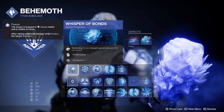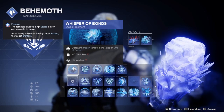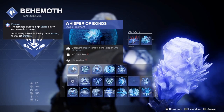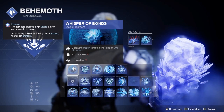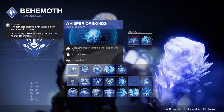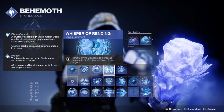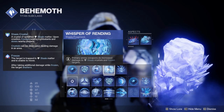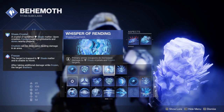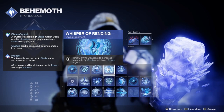The next two fragments are, I feel, just really good quality of life — definitely not mandatory for this build. Whisper of Bonds gives orbs of power on defeating a frozen target, including targets frozen by Diamond Lance and your Stasis weapons, so the ability to create additional orb power is really nice. It goes well with our mod setup. Whisper of Rending is really good if you happen to be using a Stasis primary weapon, but even if you're not, it's a nice quality of life to destroy crystals from a distance or shatter frozen targets from range. That'll be my final fragment recommendation.